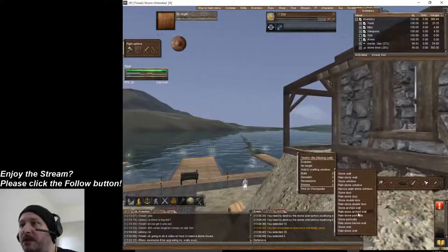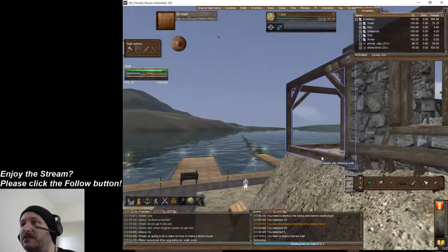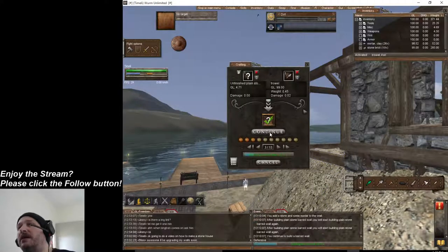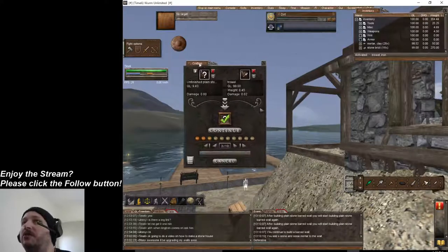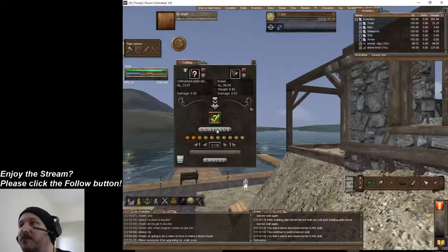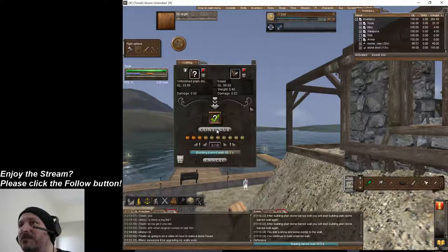We're going to build another look — a plain stone barred wall. I don't know what this is, so we're going to check it out. Never done this one. I don't mind, I can rebuild it. If you build something and you're like 'that doesn't look good,' you can change it — nothing stopping you. Don't freak out, you can do whatever you want, it's yours.